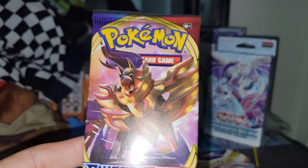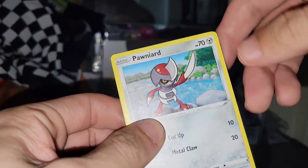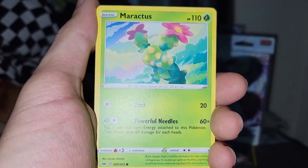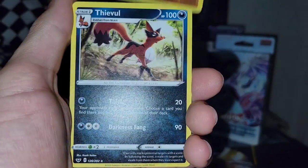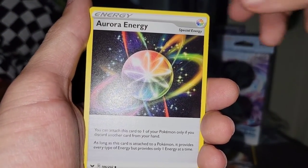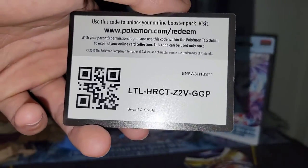We're on our last pack of the Vaporeon tin — Sword Shield Base Set. A lot of these Pokemon are actually in Pokemon Legends Arceus. I beat Legends Arceus — go check out the videos guys, it was really fun. I caught Arceus and I'm looking for shiny Pokemon now. We got Pawniard, Mudbray, Maractus, Saivol, Galarian Ponyta, Rhyhorn Reverse Holo, and a Devo regular rare. Not the best, but sometimes that's all you can do. Moonberry, and a Reboot — one of my favorite Pokemon.